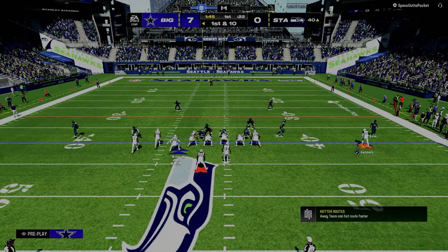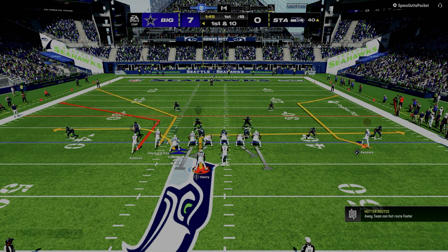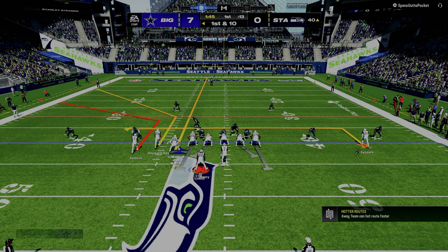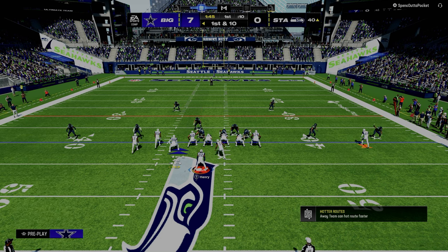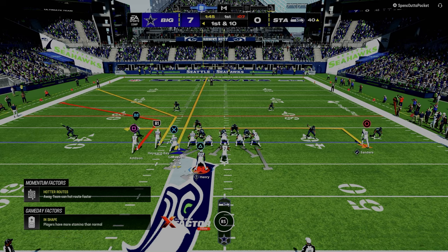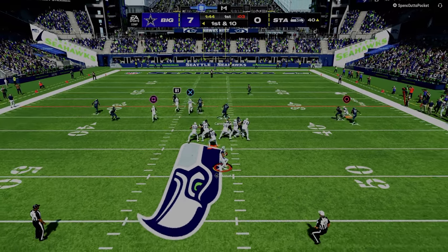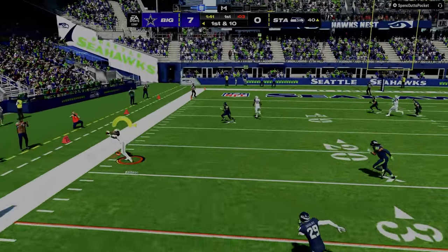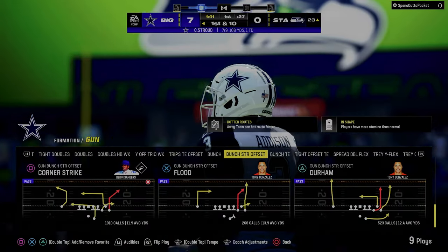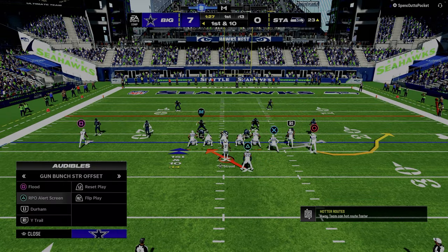Let me explain what we've been talking about. Double corner — on the left side, the primary concept is the double corner route. We're going to set up our protection, maybe slide left and ID the slot corner. We're going to peek the tight end and then work that double corner. Peek the tight end — not there, it's banded up — but the short corner route is open and we take what the defense gives us. That's an example of being able to quickly identify and execute your pre- and post-snap reads.